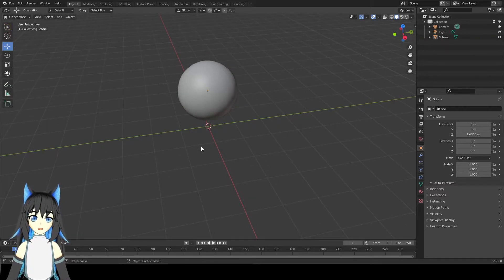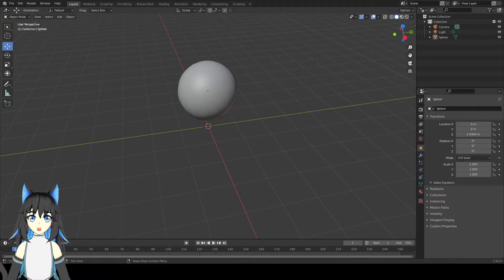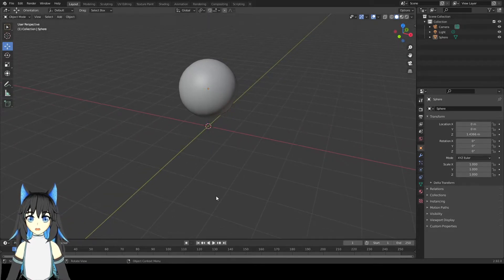Now if we look again at the Battle Cats normal cat, it has three parts: the main body, the ears, and the legs. Let's make the leg first. The leg is supposed to be like a cone shape, so let's add a cone shape.